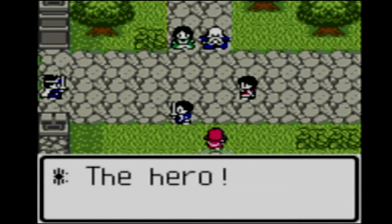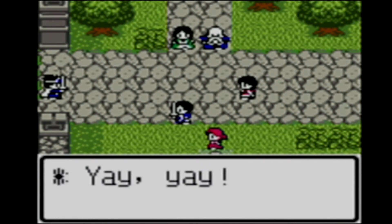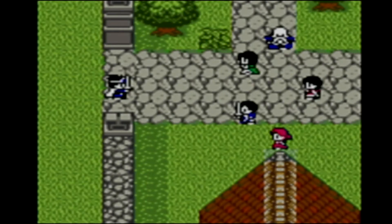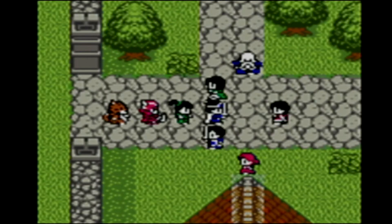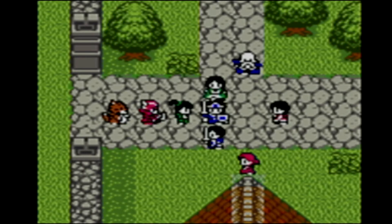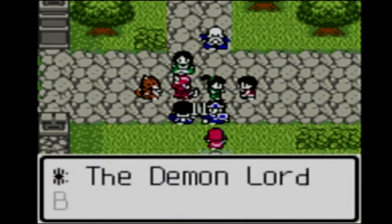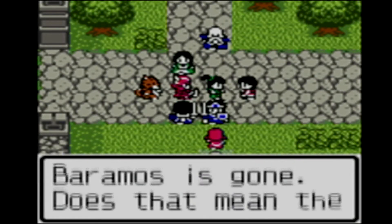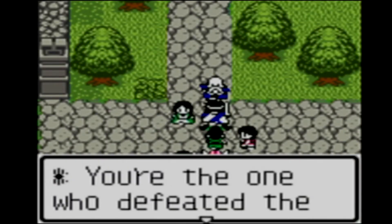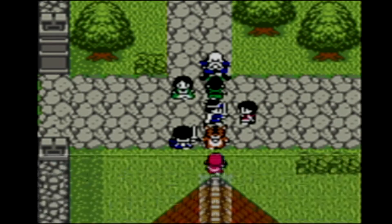Hey, loon's back. The hero. The hero's back from defeating Baramos. Yay, this means peace at last. Bless you and thank you, loon. Welcome back to Aliyahan. Word that you defeated Baramos has already gotten to us. Leave it to Ortega's child. It's the arrival of a young hero. The demon lord Baramos is gone. Does that mean the monsters will go away too? I want to go outside.